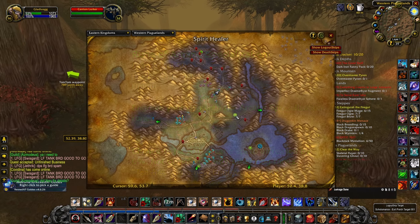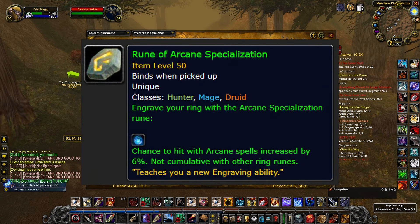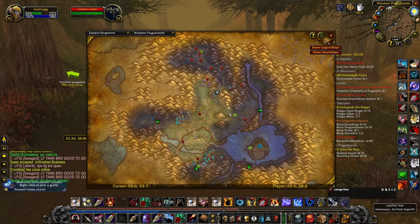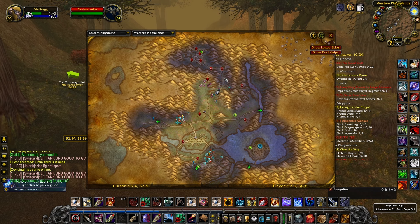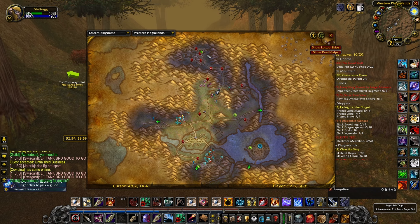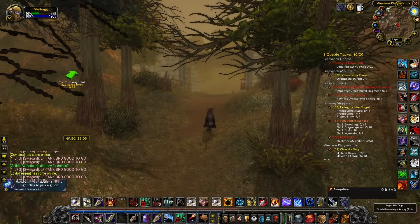Arcane Specialization is a mage rune that you can get in Hearth Glenn. Hearth Glenn is inside Western Plaguelands in the northernmost part. To get there, take the path you can see on the map right here, follow it all the way up, and eventually you'll arrive at the gate to Hearth Glenn. Coordinates will be in the description.